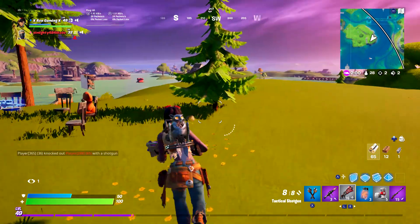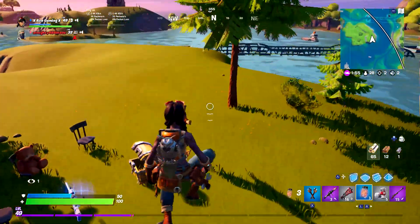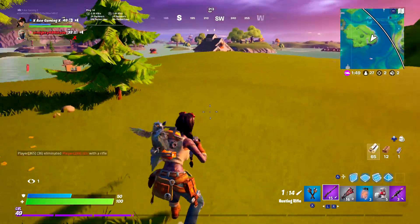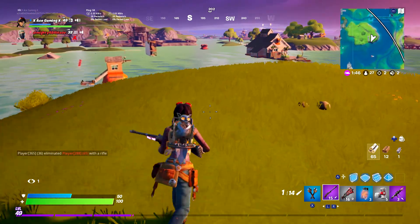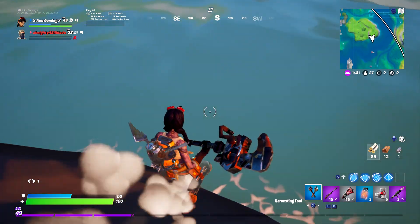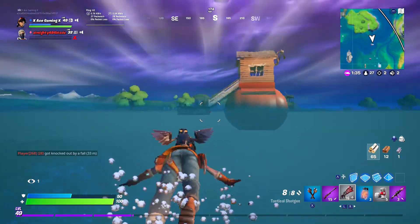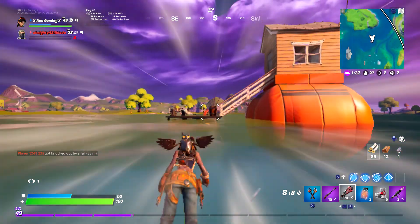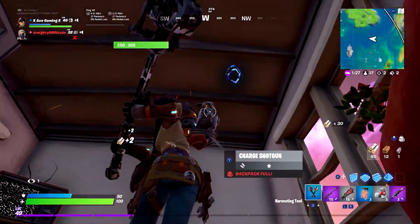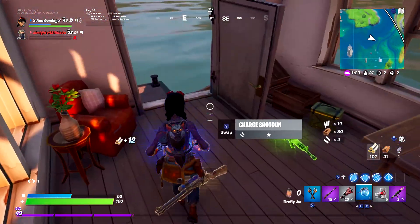Hey guys, what's up! So today I just got the brand new Firefly Jars. They just got added a few days ago — I don't know exactly when, but they got added for like the first update of the season. I think you get them from Marauders. I also know they can burn down stuff, and Marauders are annoying. I'm just gonna test these things out.